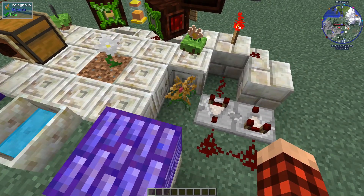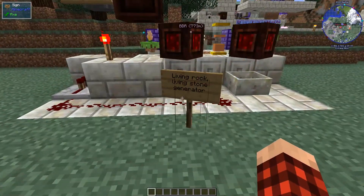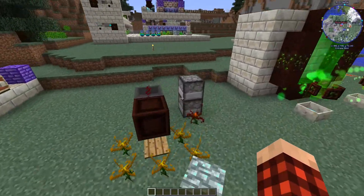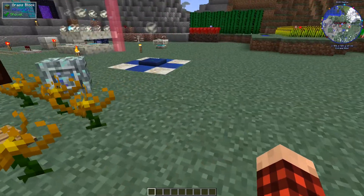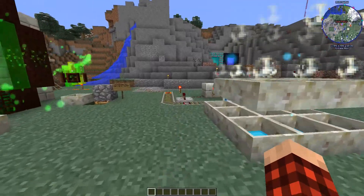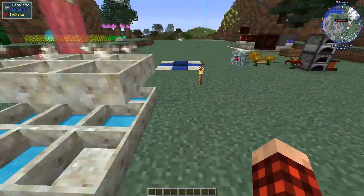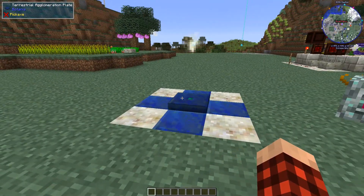The Solignolia - if you don't know what that is, that prevents your magnet from working so you can come over here and do stuff without it picking up everything. A little simple feeding of his endoflame works like a dream. There's his terrestrial agglomeration plate where he can make Terra Steel. He used a mana pump and a Gaia mana spreader. Look at all this mana he's got stacked around here with insane sparks - that's how he's feeding his agglomeration plate.